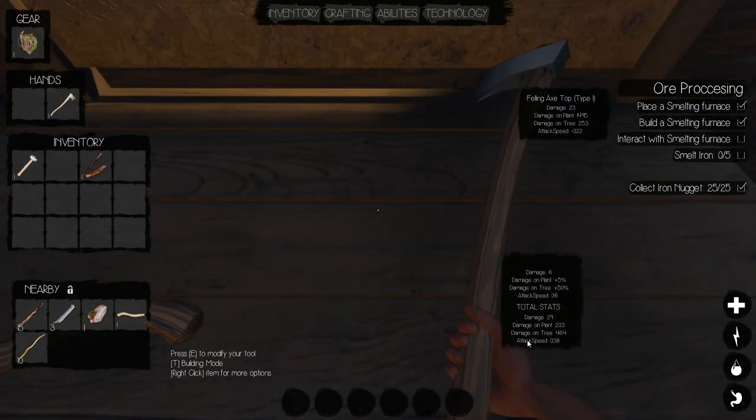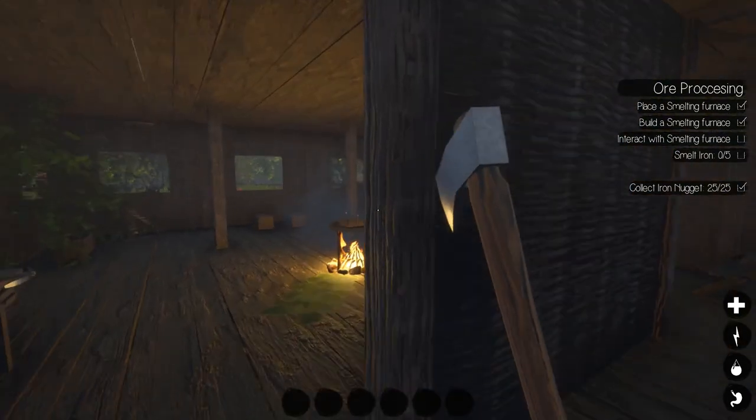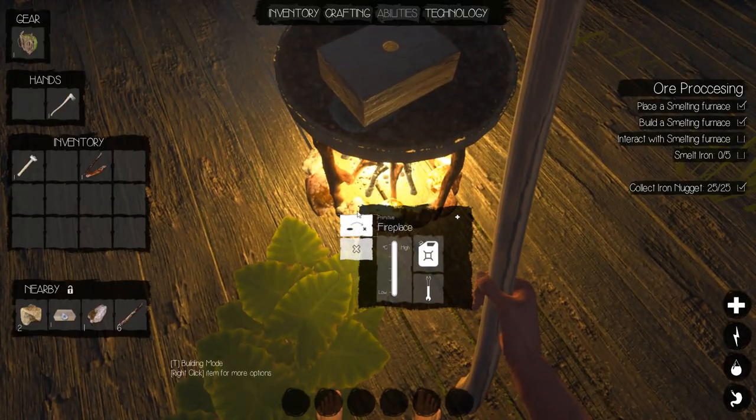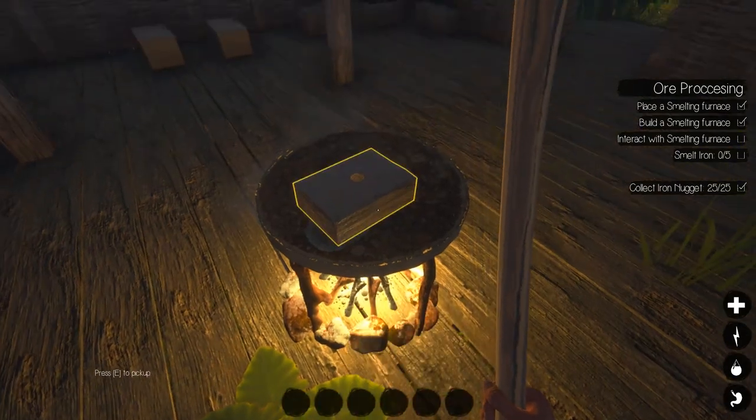On the axe here: damage on plants is 20.3, damage on trees is 48. If I had the other handle on there it would have been like 20. Same with the pickaxe — with the other handle the mining speed was like 11, and then I put this handle on and it went up to 20. It is slower but it definitely does a lot more.